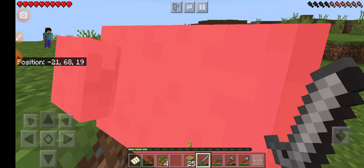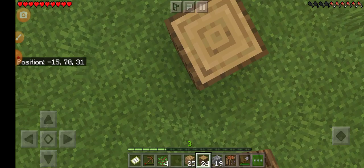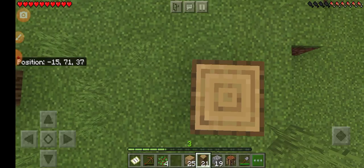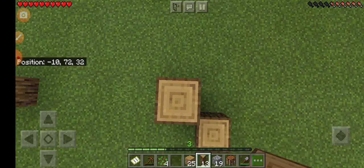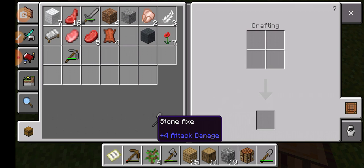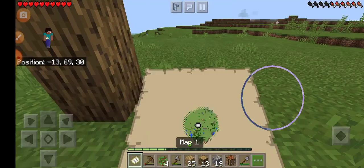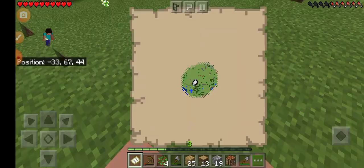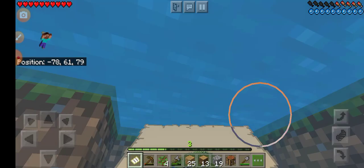I'm gonna get started on the build. Comment down below if you want me to tell you my thinking process on the build, or if you want me to just do the build and cut it or speed it up. I want to find a river and make a fishing hut in this video. I do start with a map — there's some pockets of water this way, maybe there's a river. And there is — a river or an ocean. Oh, it's a river! I'll probably make a fishing hut right here, around here.